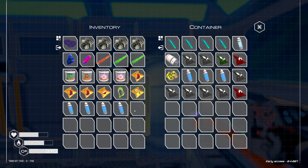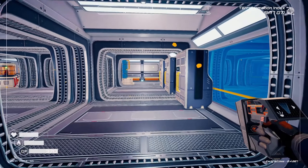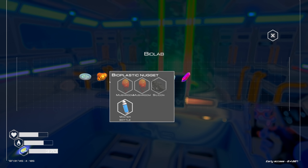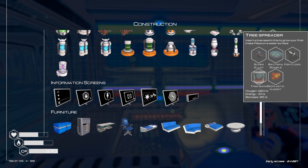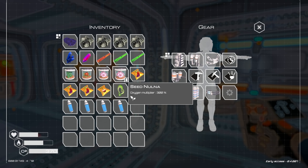I'm really glad we found all that fertilizer because that's what we needed for our tree seeds. Actually, it's mutagen I needed a bunch of — but we did need fertilizer to build the thing, along with bioplastic. So that's super handy.